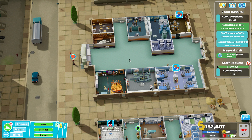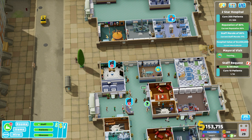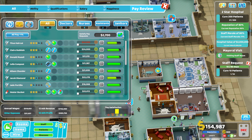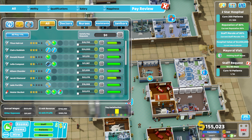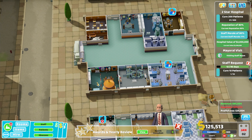Our staff morale is at 77% — it's dropped a little bit — but we're curing patients and our hospital value is knocking on the door of two million. If we satisfy pay requests regularly and maybe bump them up an extra 1% every now and then, we should be okay with that.